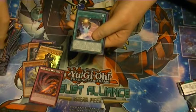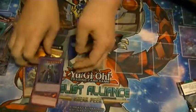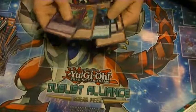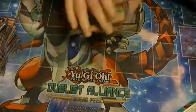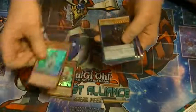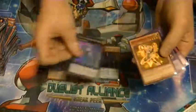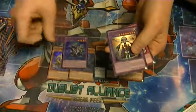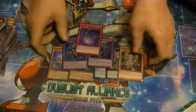Our rare is Satellar Night Sky Bridge, and our other ultra is El Shaddal Construct. Alrighty, not that bad of an opening. For supers we have Beyond and Pulao the Yang Zing, Dragon Horn Hunter, Castell, and Stellar Knight All-Sam. For ultras: El Shaddal Winda and El Shaddal Construct. And for our secret: Time Space Trap Hole.